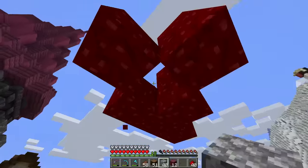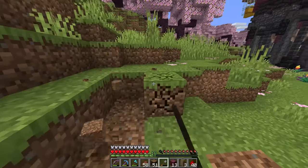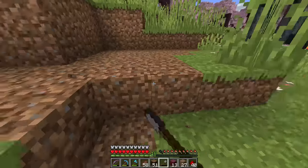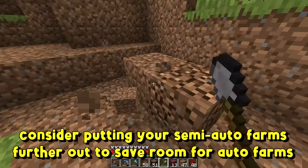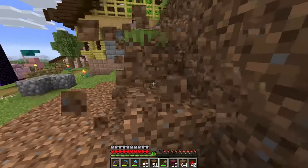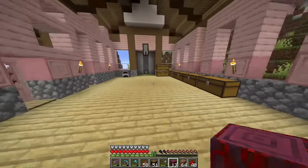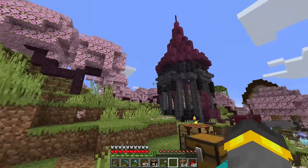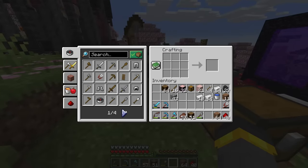When doing a little bit of base planning and considering how you want to lay things out, it's a great idea to consider putting your semi-automatic farms — meaning farms that you need to go over to and do something to actually get them to work — near the outside, maybe the outskirts of your base. By that logic I'll be putting today's farm smack dab dead center, because it's an important farm and I'm going to frequent it a lot.